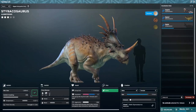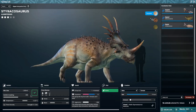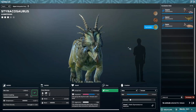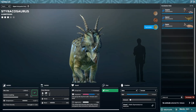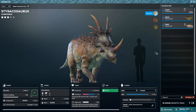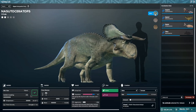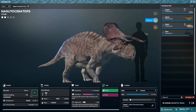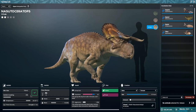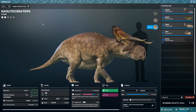Next we have the Styracosaurus — I really love the horns on it. The available skins are the Shoreline, the Jaggard, and the Psychedelic, which has a really cool design on top. I'm going to go with the Shoreline. Then for the Nasutoceratops we have the Mint, the Wild Berry, and the Amber — I really like the Amber skin, especially what it has on its head, so I'll breed that one.